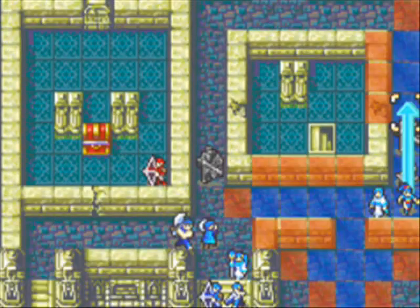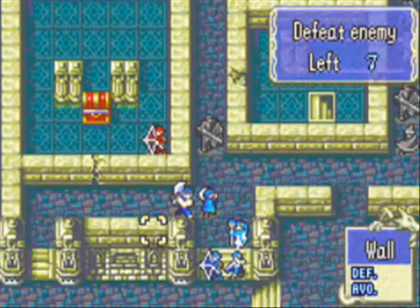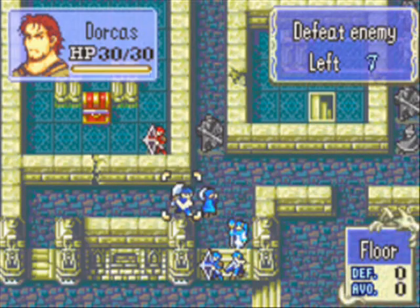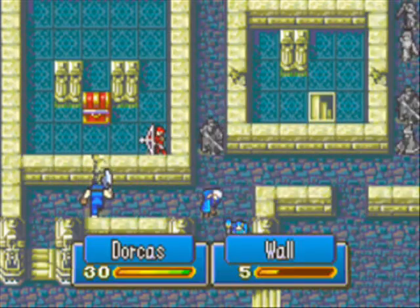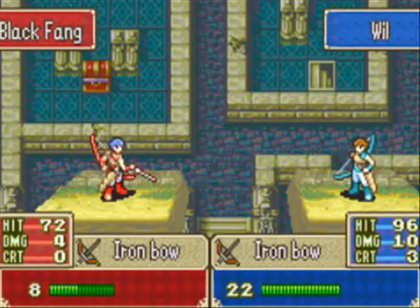Let's see what we've got up here — we've got some sword fighters. Go ahead and move Lynn up there, although the iron sword is going to break fairly soon. We're going to have Dorcas try to break down this wall — he won't be able to break it down this turn. We're going to have Will attack this archer.